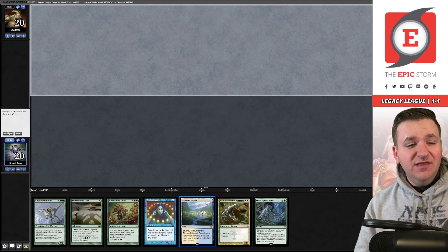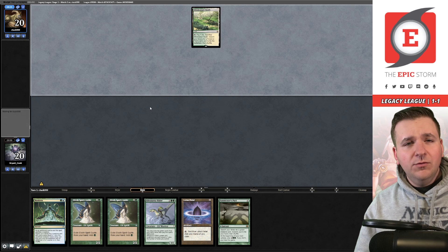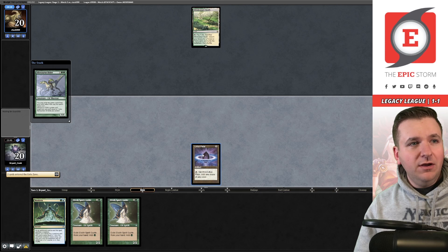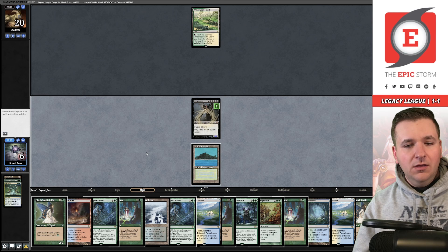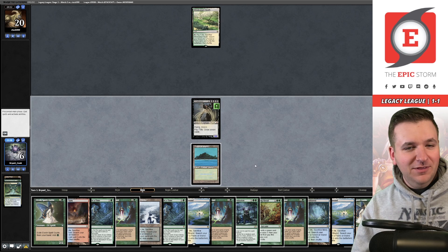Looking to bounce back in match three — on the draw again. We have Summoner's Pact to get a second Allosaurus Rider, but this hand is lacking a Neoform effect. One land, Once Upon a Time is a little sketchy — I think you're supposed to mulligan. This next hand is a turn one victory — keep! Bottom the Nourishing Shoal. Windswept Heath, they pass. Lotus Petal, Allosaurus Rider removing Summoner's Pact. One extra mana is likely to matter more — sacrifice for blue, remove this, Neoform. Here's the demon, draw seven, beautiful. Draw seven more.